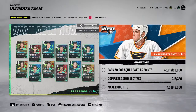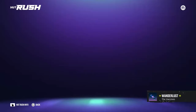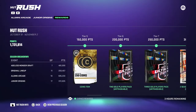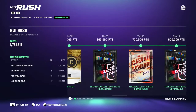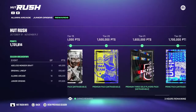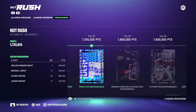All right, first thing is HUT Rush. HUT Rush is a very, very big one. You can play offline — you don't need to play online, it doesn't matter your skill level. You can unlock packs every season. As you can see, you get coins, you get packs, you get collectibles. You may not always get the best cards in the packs, but getting players is still a bonus. As you advance tiers, the packs that you get end up being a little bit better.